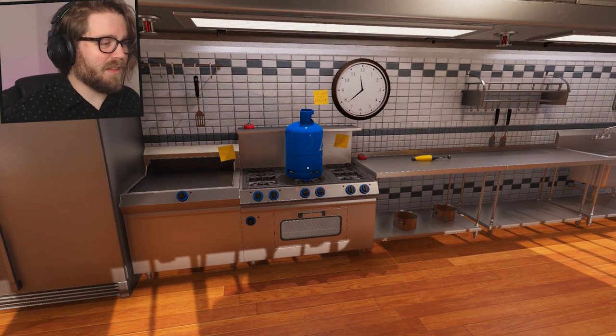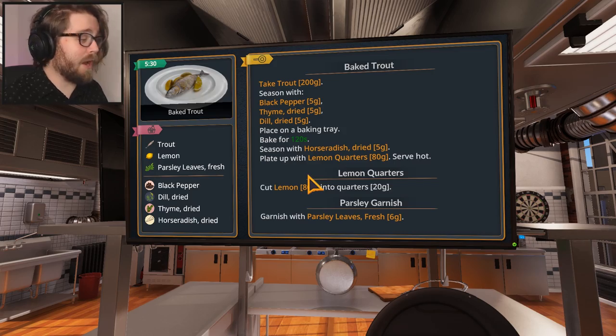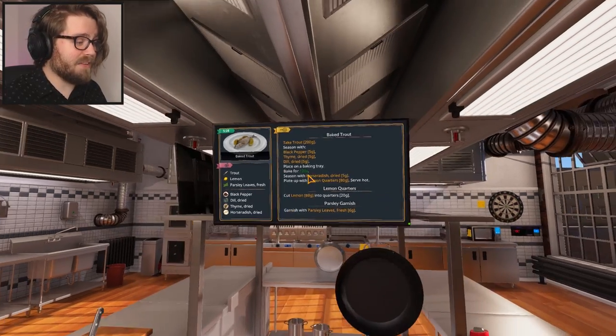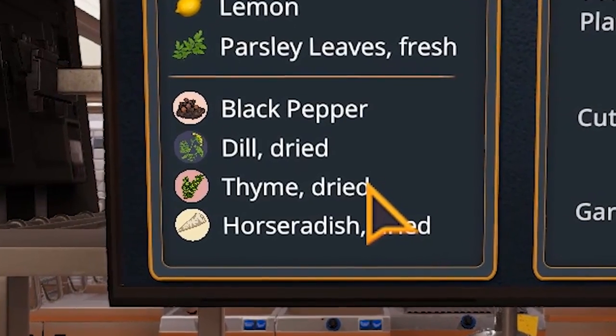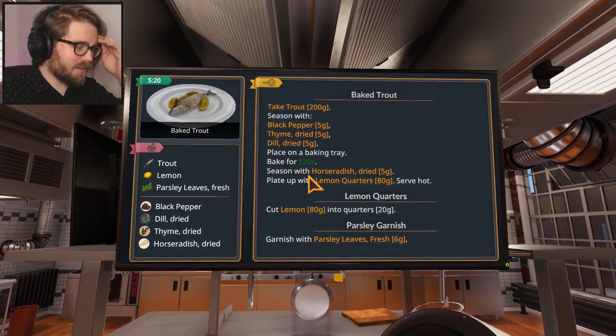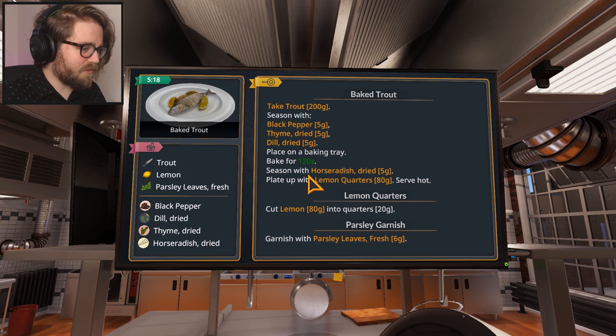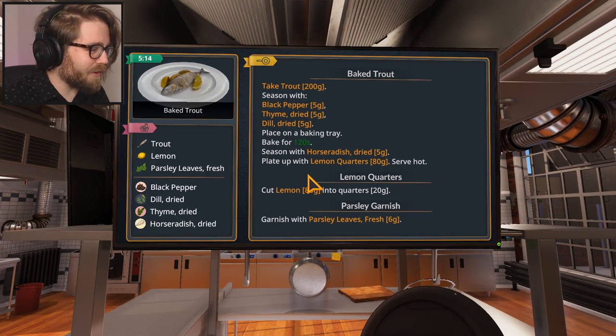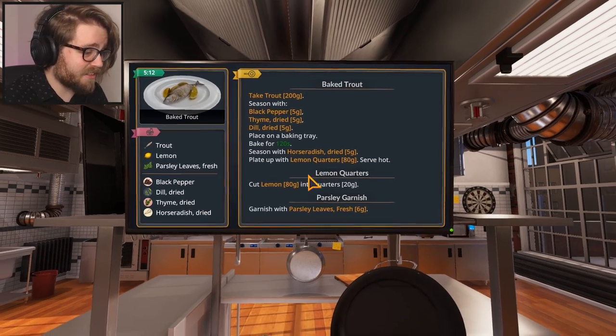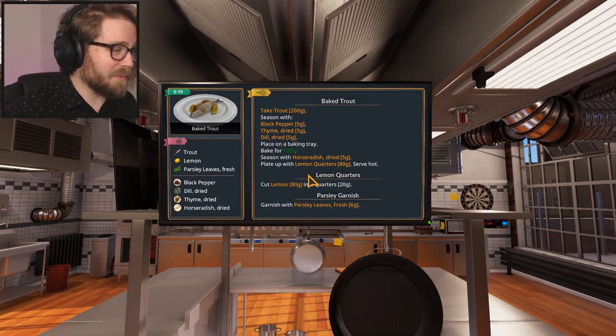I was really hoping that would blow up or something. Okay, for the baked trout we need trout, lemon, parsley leaves fresh, black pepper, dill dried, thyme dried, horseradish. Bloody hell, there's like — you've got to do it all in grams and everything like that as well. Holy shit. This is a lot more in-depth than I thought it was going to be. I've got just over five minutes to do this. I should hurry up and stop talking.